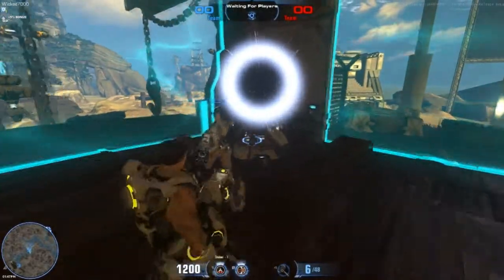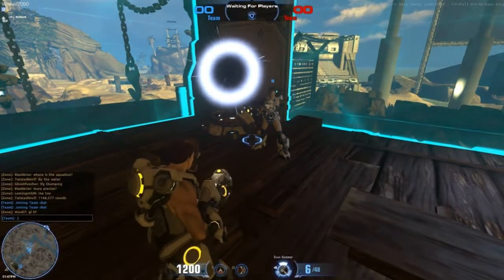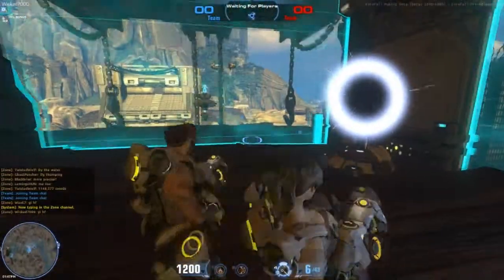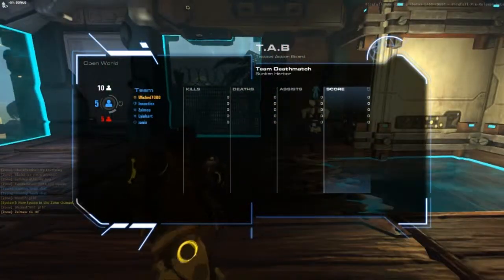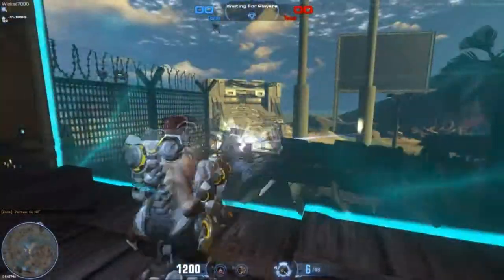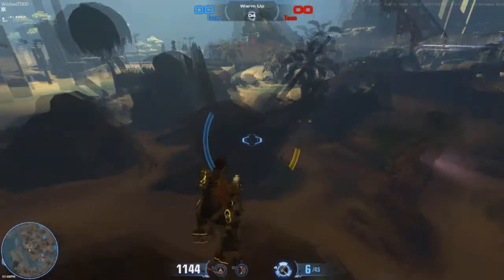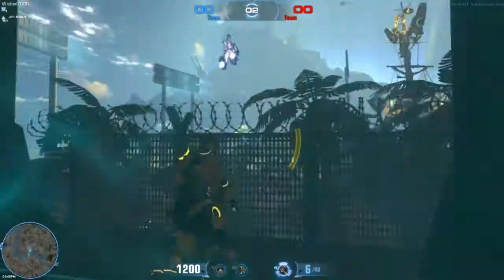This is PvP. To open your leaderboard press Tab — most normal games have Tab. There's blue team, then white which is all, and then red, so you can see who's on each team. This is literally a warm-up session — it still says waiting for players, then it's warm-up session. The game is very fast-paced I would say. Now the actual game started so it teleported us in.